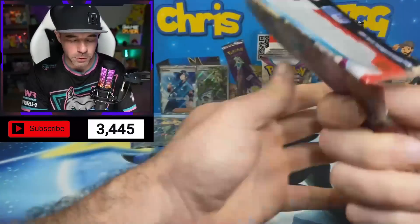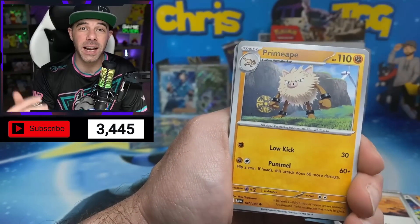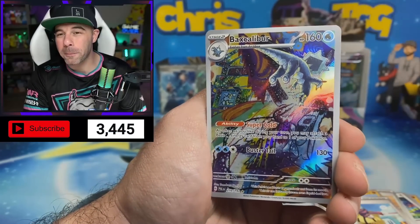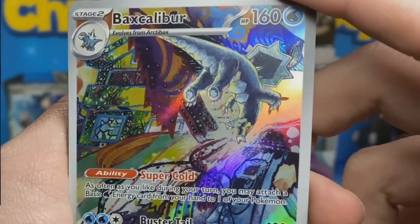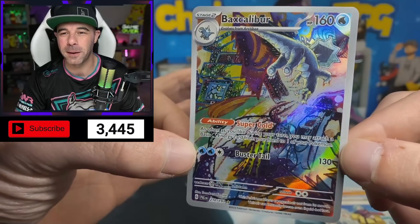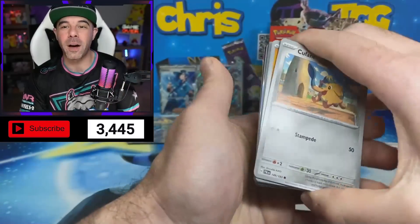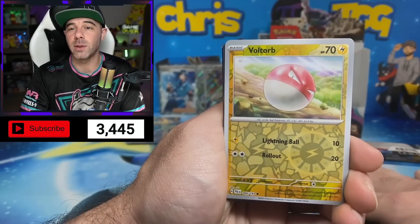I'm going to be doing a ton of pre-releases over the weekend — it's going to be so much fun. Make sure you join us on Tuesday nights for our live streams, or the special one we're doing this Saturday. We're going to take a look at a Build and Battle case. And a Baxcalibur! We pulled one of our chase cards — the Baxcalibur art rare. Super excited to see this card; I absolutely love the artwork on it. I'm definitely going to be using this in our deck. Also looking for the Water-type Gold Energies to bling out the deck as well.